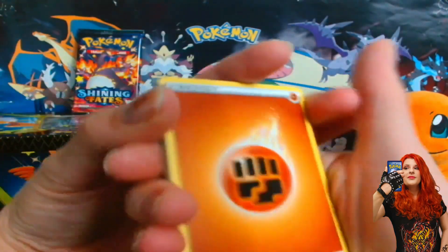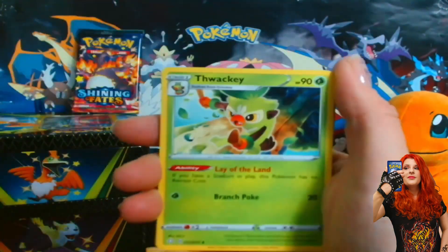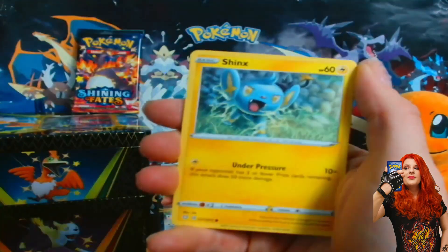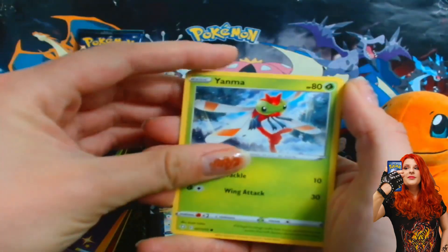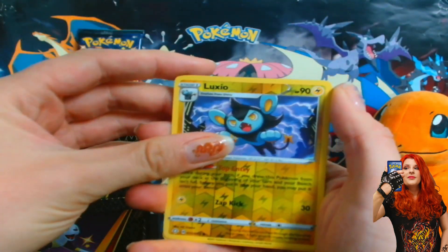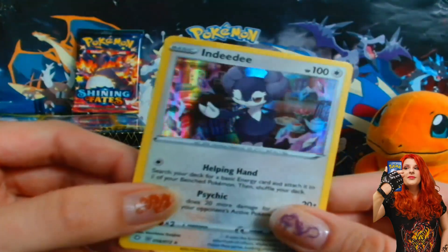Oh, my cats are going bananas — maybe you can hear that. Let's get into the second pack and see. Will we get a shiny? We got the Thwacky, the Rusted Shield, a Spinarak, a Shinx, the Horsea, Yanma, more Peiko, and we got the Luxio. Still no shiny, and we got a Holo — Indeedy. Nice Holo.